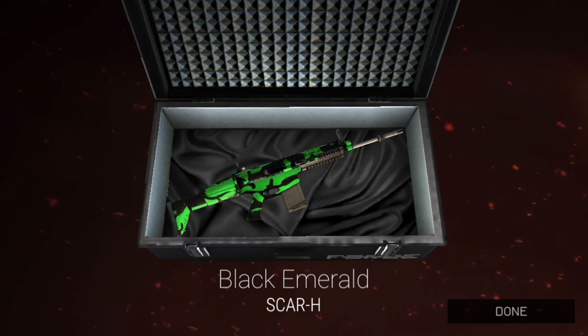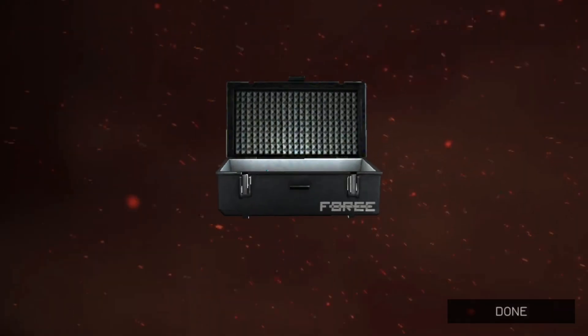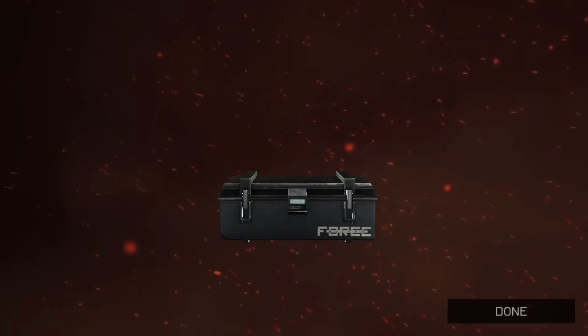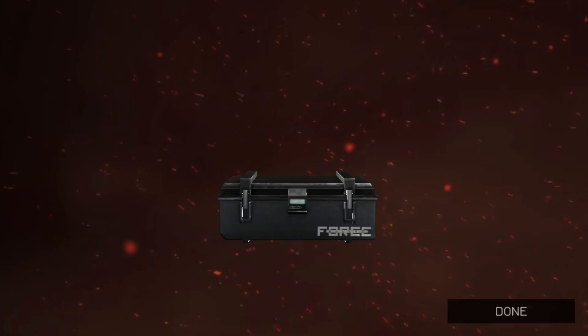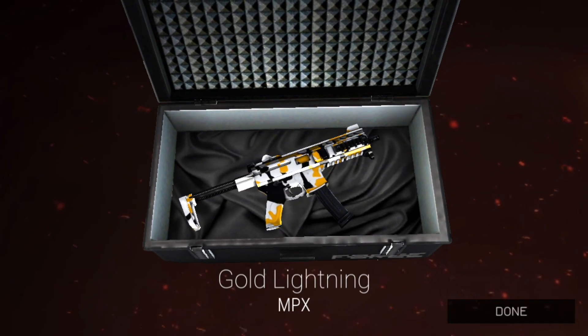Keep it going here — we got the Black Emerald for the SCAR-H, that looks cool. I'm not really a fan of green but that looks decent. And we got Black Sapphire for the M200. Our 10th case is Beard for the MG4 — that looks pretty cool, I like that one.